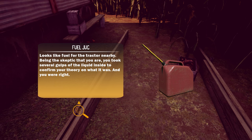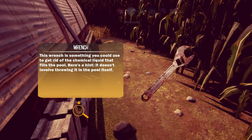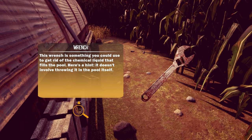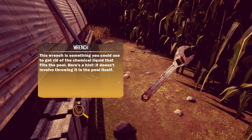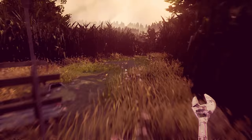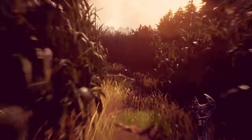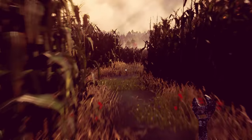In a quiet moment you will take this rusty wheel and roll it along the ground, wondering what its purpose could be - afterwards you will forget you have it. Looks like fuel for the tractor nearby. Being the skeptic that you are, you took several gulps of the liquid inside to confirm your theory - you were right. The wrench is something you could use to get rid of the chemical liquid that fills the pools. Here's a hint: it doesn't involve throwing it in the pools. I guess we'll go back to that runoff control real quick and see if it fits there.